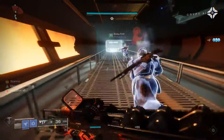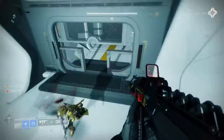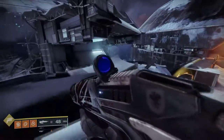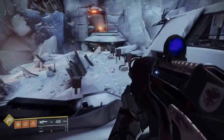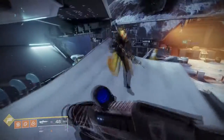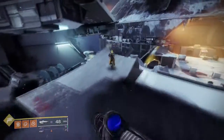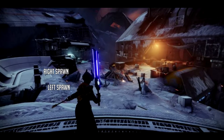The new suppression mechanic is cool and it does change how you play in the final boss encounter. For callouts in the boss fight, me and my friends used 'spawn,' 'blue,' and 'orange' instead of numbers. A lot of people do 1 through 6 from spawn left, but I found the spawn/blue/orange system just easier.